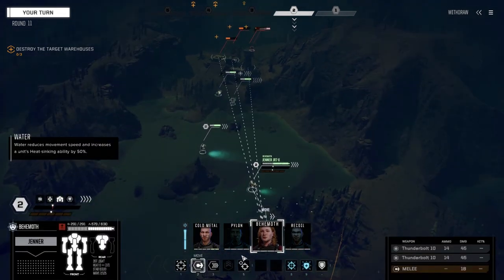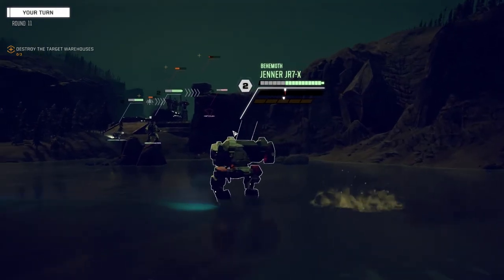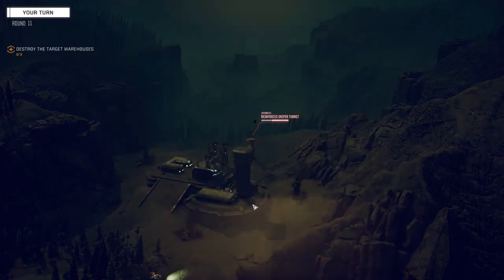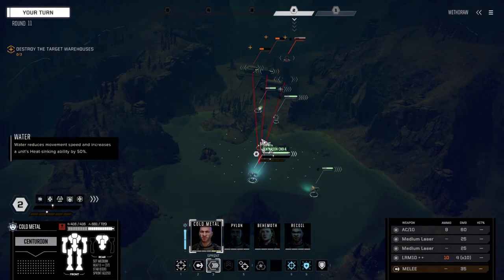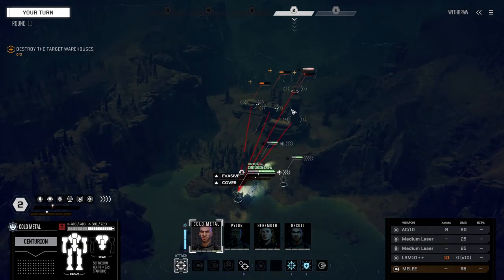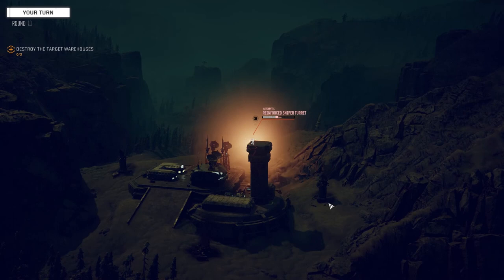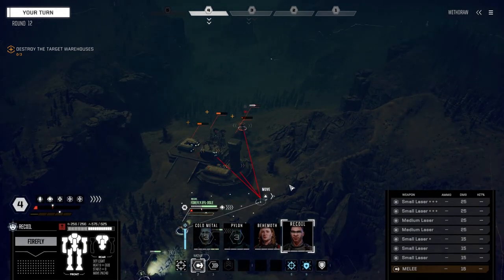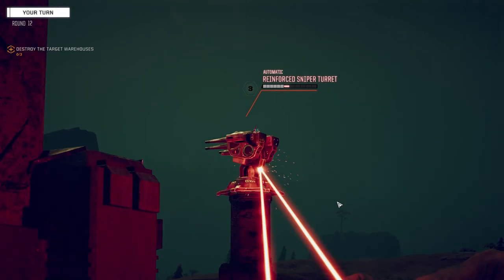Behemoth should be able to target the other one - can we get direct line of sight? No, it's got to be indirect. Let's just walk and lob a couple of them over - 56% chance, not bad. Two misses - damn. We've got to get Cold Metal up here as fast as possible. Let's fire everything on this guy, last LRMs. We almost did max damage but not quite enough. Recoil, let's finish this up - fire everything on this turret. Should be enough - there he goes, nice!